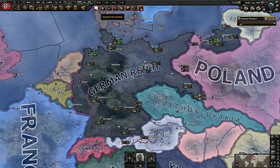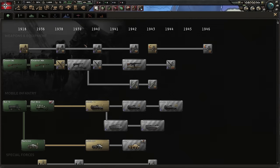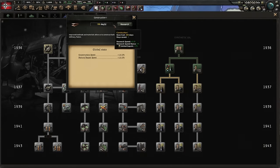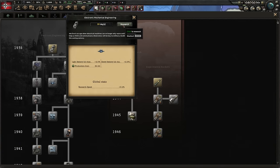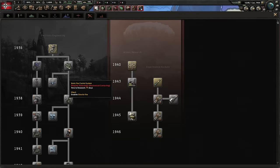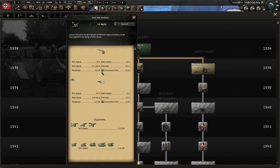Next up, research. You get four slots to research simultaneously. We're going for basic industry - this is the standard opening to every HOI4 game. Most games go through two phases: the build-up/preparation phase and the war phase. If you invest in more industry during preparation, you'll be more ready for the war phase with more factories.